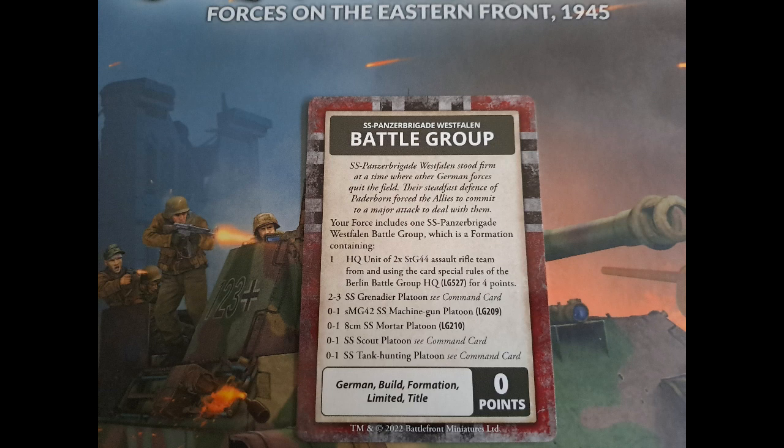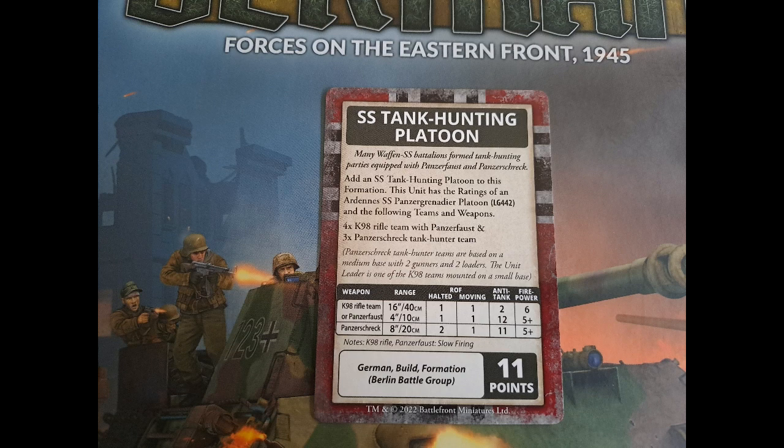We then have the Westfalen Battle Group — these are SS build formations. You could kind of build something very similar with the Berlin Battle Group, but this one has the SS tank hunting platoon, which I quite like the look of. The tank hunting platoon is quite good because you have your four rifle teams with Panzerfaust, but then you have Panzerschreck teams on a medium base rather than a small base now, so it has a halted rate of fire of two and a moving rate of fire of one. It's just bazookas and Panzerfausts everywhere with this unit — aggressive though and follow the normal SS stats in this book. Pretty good and would be nice to see on the table.